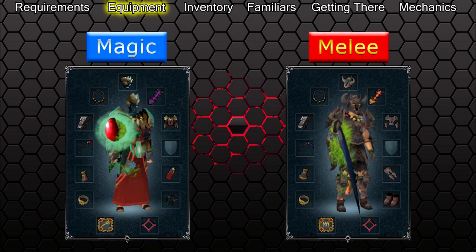Telos can be fought using any combat style, however I'll only cover magic and melee due to range having poor defence against Telos' main form of attack and being a weaker choice overall. You can use it if you want, but I recommend it only for very low enrages. Go ahead and click on your style of choice to see what you should use at Telos, or sit back and relax while I start us off with magic.